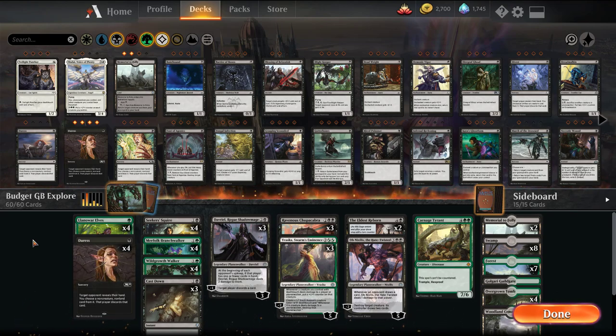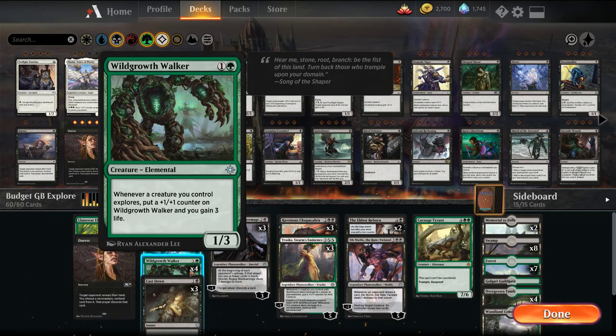So for today we're going to be playing a green-black explore deck, or a rock deck as they're typically referred to in Modern. The core of this deck is going to be building around the explore package that you frequently see in a lot of green-black, or Sultai — so green-black-blue builds. It's basically played around 3 cards, which is typically referred to as the explore package.